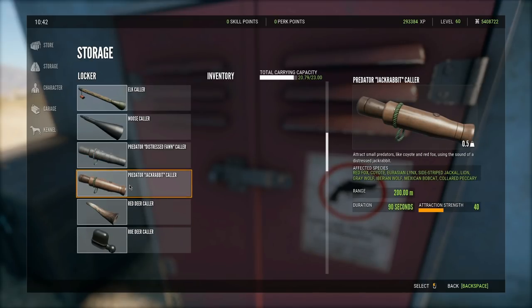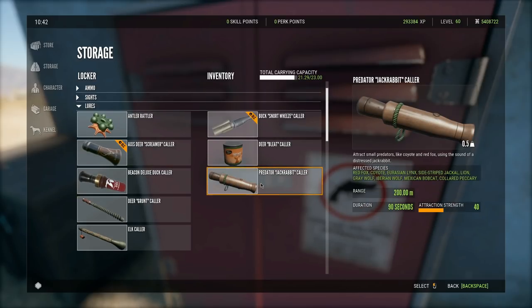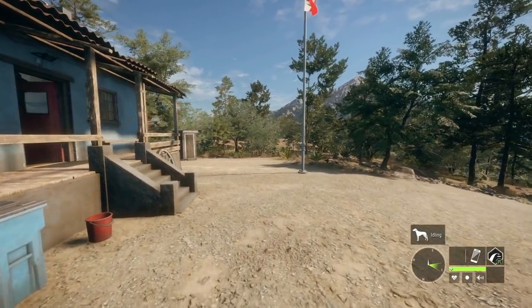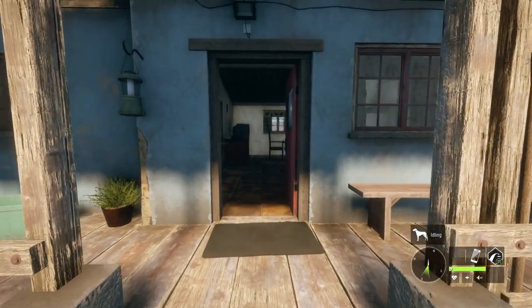If you want to get coyotes and bobcats, you're going to need the Jackrabbit call, which is actually a pretty versatile call — it even calls in the collared peccary, which I still don't fully understand, but it works if you need it. That's really all we have to go over for weapon loadouts, along with some alternatives if you don't like the ones I picked.